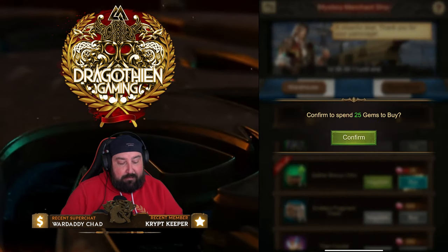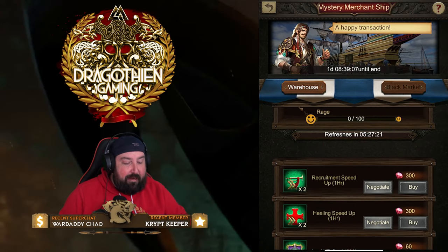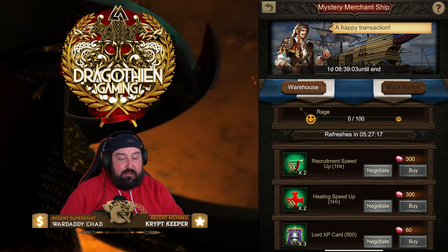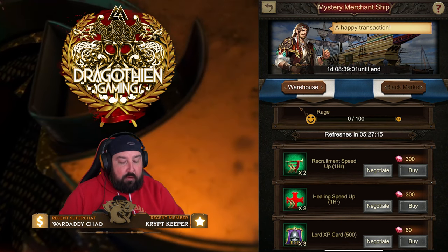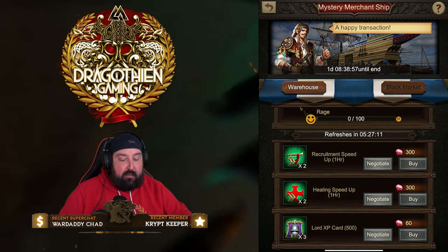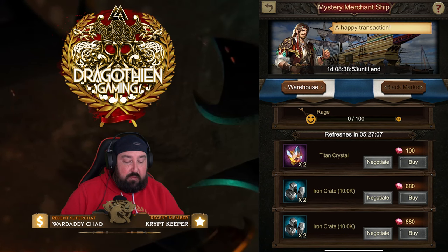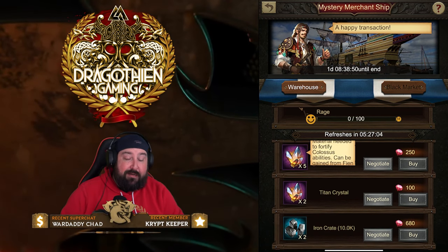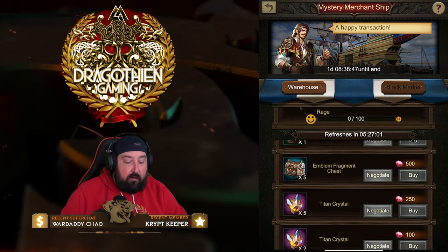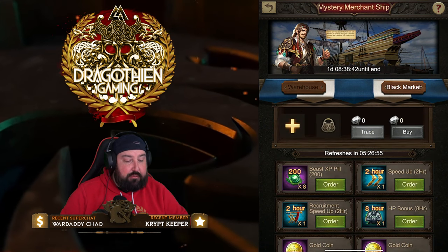I'm going to go ahead and get the Gather Bonus since it's maxed out — I want to buy it all. My shop is completely cleared out on the Warehouse. This is one of my favorite modes because you get such great value for the items you need. I need all this stuff: you need to be leveling up Lord XP, you need as many speedups as possible, you need as many resources as possible. I'm getting to the point where I can start doing Colossus stuff, so I think I need one more level on my City Hall and then I'm ready to rock on Colossus production.